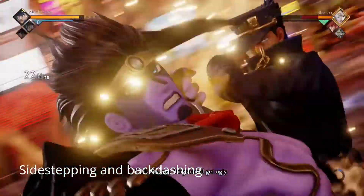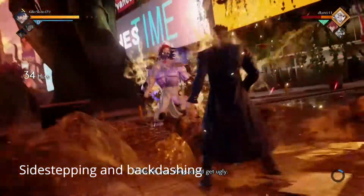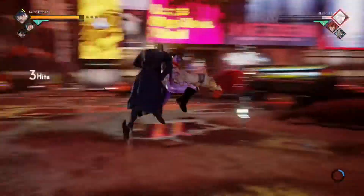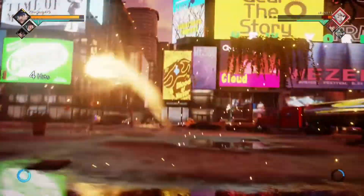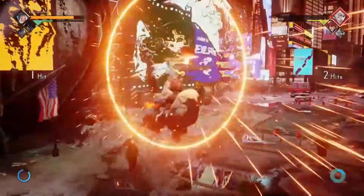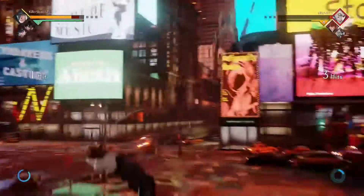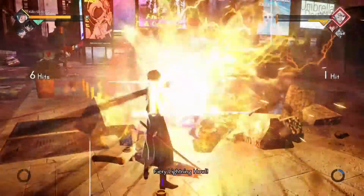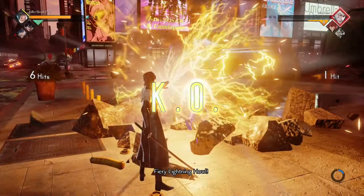This next movement is very important, especially when you are in the neutral game with your opponent and you are trying to land that first combo. That would be knowing when to sidestep and when to backdash an attack. Usually when a player is trying to break your guard with either a charged light attack or a charged medium attack, in most cases you won't be able to evade that attack with a sidestep. But if you backdash at the right time, you can evade it and punish your opponent.